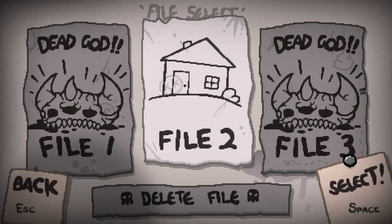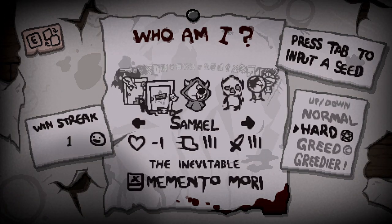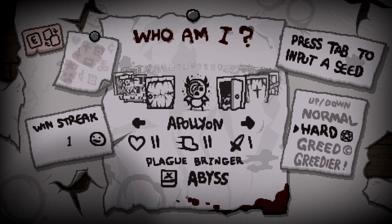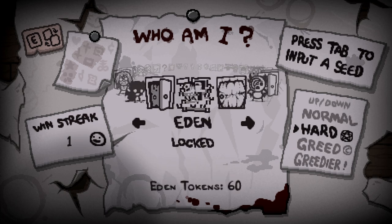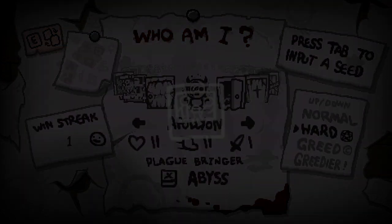Hello everybody and welcome back to another episode of the new save file. We are jumping in once again. This time around I'm gonna go as the character I didn't even know I had unlocked. We're gonna go as Tainted Napoleon — apparently I've got Tainted Napoleon unlocked. I don't remember doing that. Let's just play as Tainted Napoleon. I didn't realize I was gonna play as Tainted Azazel, but apparently I have Tainted Napoleon. When did I do that?